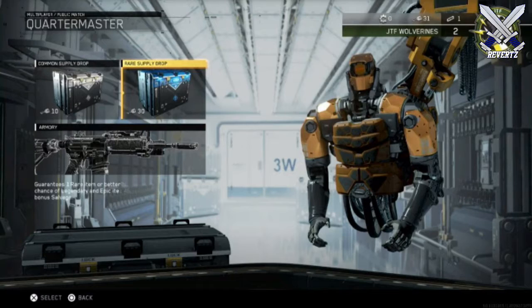We also don't know if they're going to be just weapons in these supply drops. They could also add character customization, calling cards, taunts, and gestures. There's just so much they can add in these supply drops, but I don't know. Tell me what you guys think about this down in the comments.